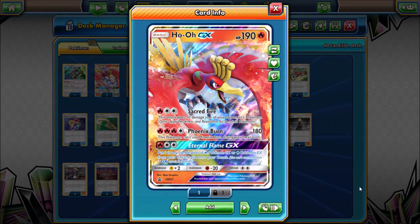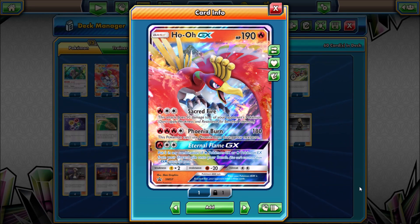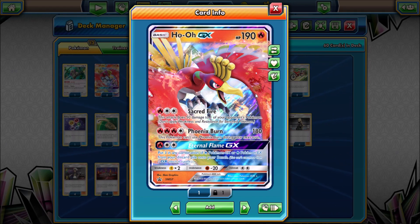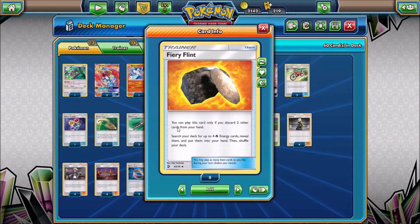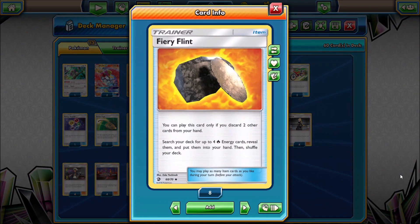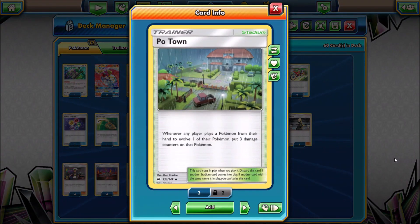Here's a look at the Ho-Oh GX from Burning Shadows — this is a Black Star promo. Phoenix Burn is the move to use on this card; for fire energy, it does 180 damage. I use three Fiery Flint, which is used for getting fire energy into my hand to accelerate with Reshiram GX. I also use a couple of Potown Stadium cards to clear the field of something like Shrine of Punishment, and if you're facing something with more than 210 HP, this will whittle the HP down so you can knock it out in one attack.